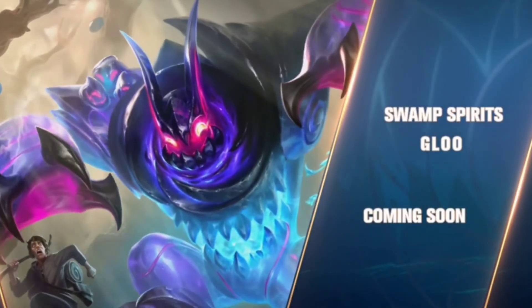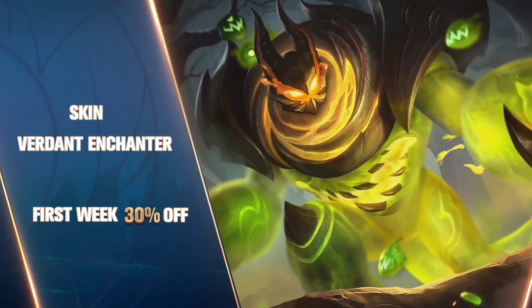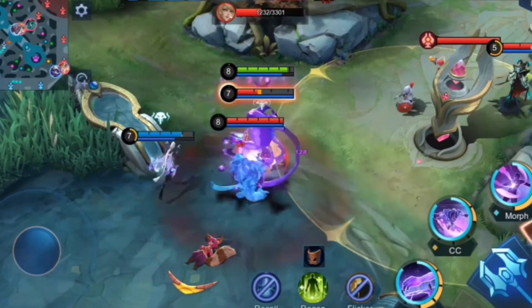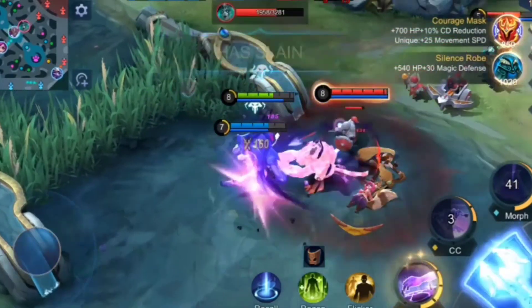Well, that wraps up today's episode of Hero Spotlight, featuring Glue, the Swamp Spirits. For more gameplay and tactics of Glue, stay tuned to Hero Academy and Road to Mythic. Until next time, we'll be seeing you in the Land of Dawn!